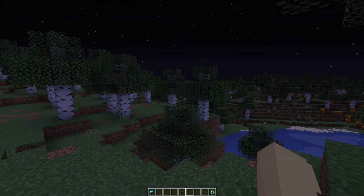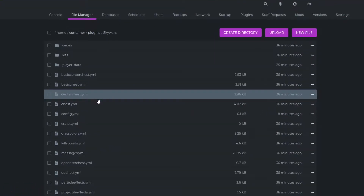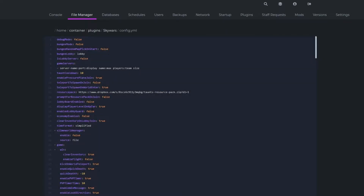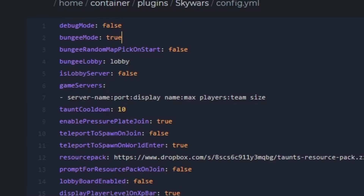Now we're going to save the configuration with slash SW reload. Then head over to your Skywars folder in your lobby server and open the config. This is your lobby server, and we're going to be linking the game servers in this config. Once again, set bungee mode to true, but this time change is lobby server to true as well because it's your lobby server. Now we're going to connect our game server — put the server name as dictated in your BungeeCord file. Mine was Skywars. Then add the port for your Minecraft server; mine is 25579.